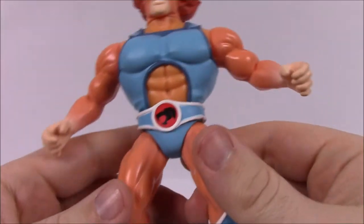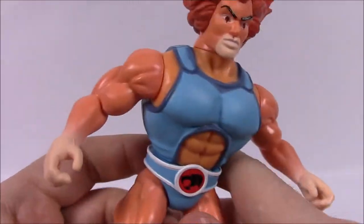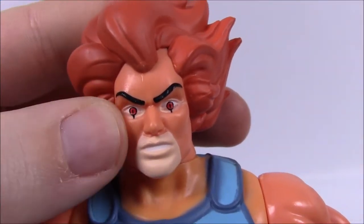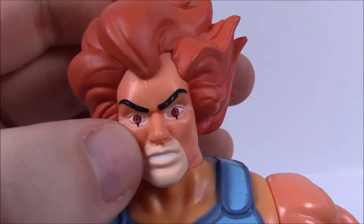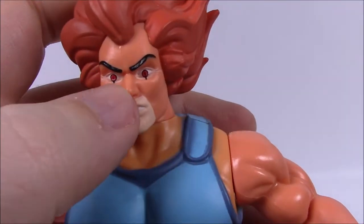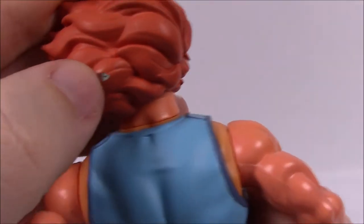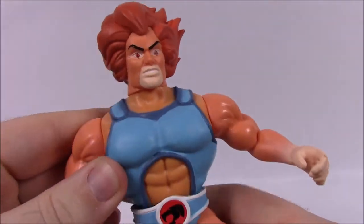Here we've got a look at Lion-O's face. His main body is a different color — it looks like an actual human skin color, whereas on his arms, legs, and face he's all orangish. So it looks a little different. There are his eyes — red with slits, like cats have, since he's based off a lion. There's also a nice lion detail added to the bottom of the eyes to make it look more lion-like. There are some paint issues — he's got a piece of paint stuck to the back of his head. The paint isn't the best on these.